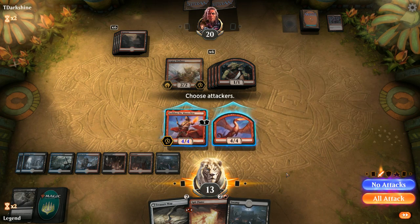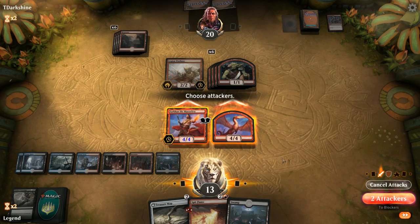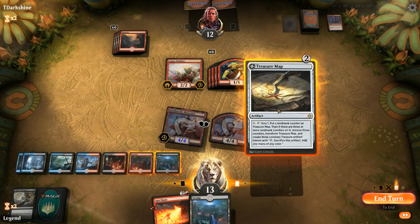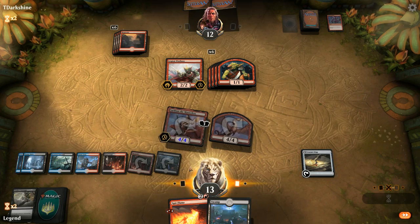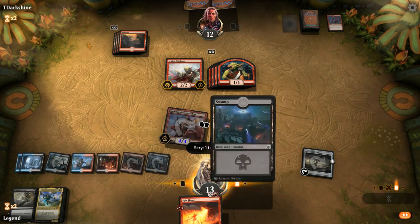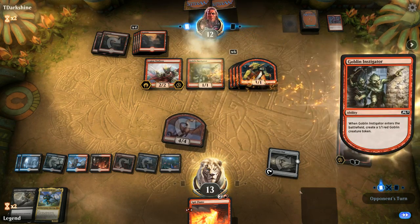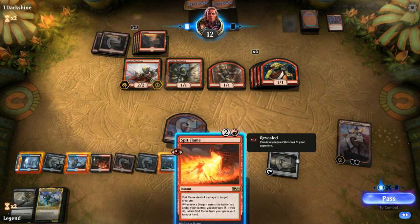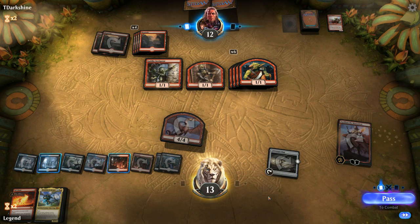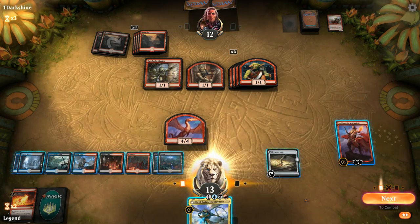We want to start pressuring our opponent — our hand doesn't have any additional threats, but we'll Spit Flame the Warboss anyway, so I think we're fine attacking. Then we'll play Treasure Map and scry. We'll keep Nicol Bolas the Ravager which can also buy back Spit Flame, and put a stop with a plan of Spit Flaming the Legion Warboss. Now we've got a backup dragon to help with the static ability as well.